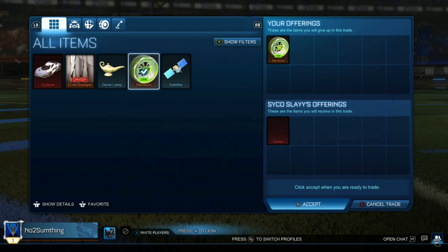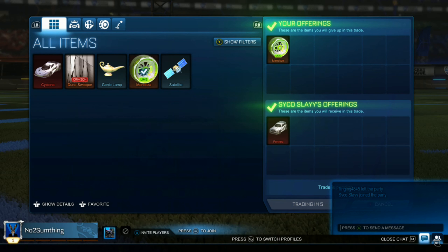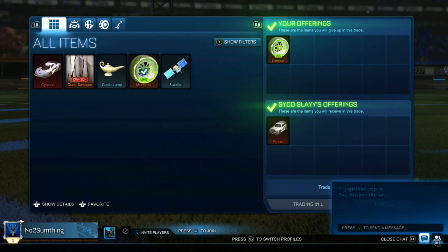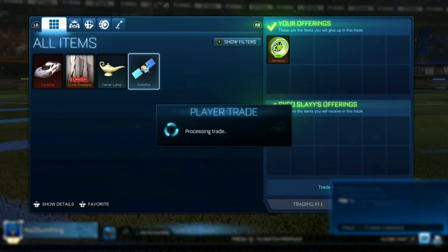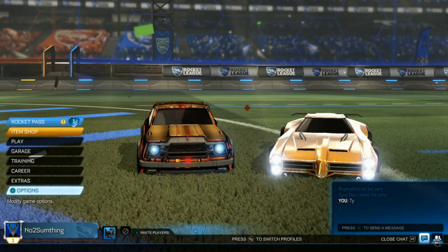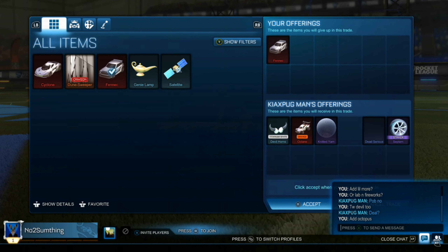Here I trade the lime Mendozas for a Fennec, which is 100 credits under market value for the Mendozas. But I'm more than happy to make this trade because I got them for free, and I'm confident I can get an overpay with the Fennec since it's a very popular car right now.